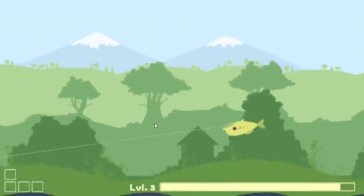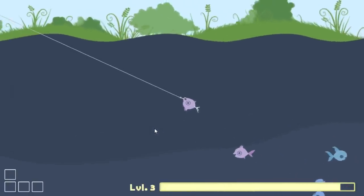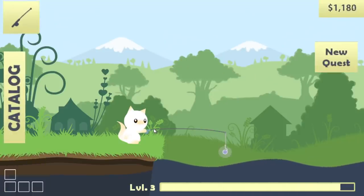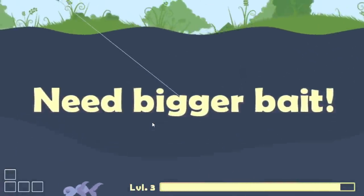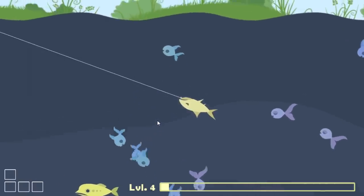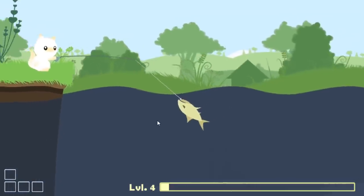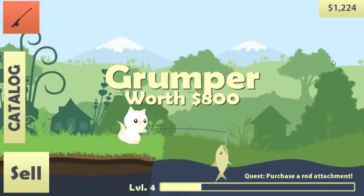Let's see if I can catch something with the mustard fish. We have the big boy. Did you eat the mustard fish? A swooper. Okay, you can lose money. This is gonna be stressful - I didn't expect the little fish to eat the big fish. Need bigger bait, no crap. I got the shark thing. I haven't been able to catch this guy, he just keeps eating my fish. A grumper. I should probably grab the new quest: purchase a rod attachment.